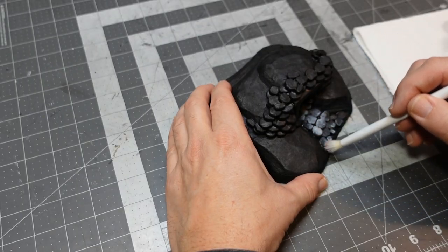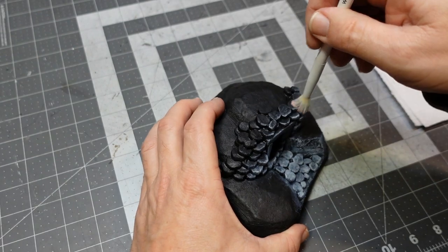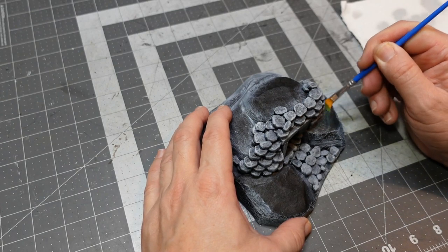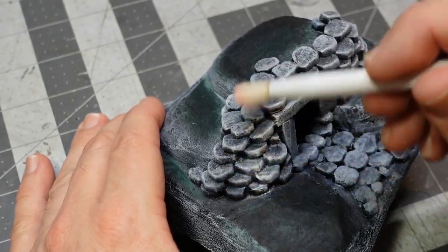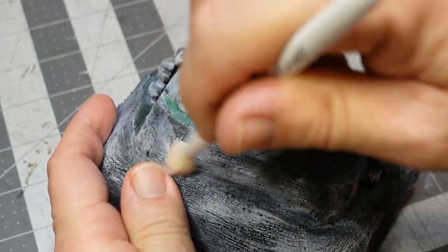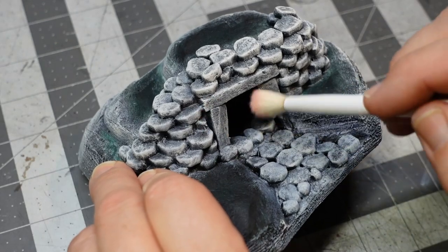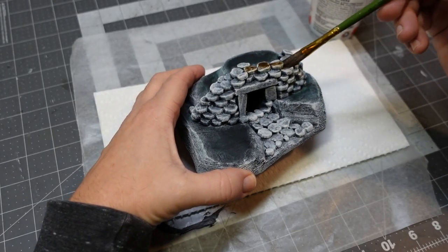I've got a blender brush I picked up from the dollar store — these are great for dry brushing. I'm using a light-colored dolphin gray craft paint to hit all the highlights on the piece. I also scrub in a little green undertone on areas that will be flocked with grass. Then I go over with an even brighter color — parchment, almost off-white — for really high contrast. That brush felt really cool going across those rocks.